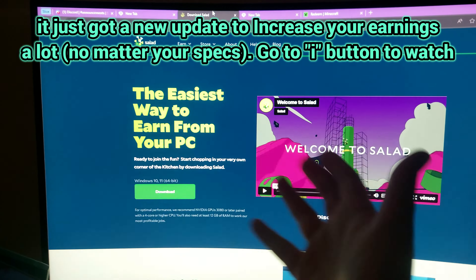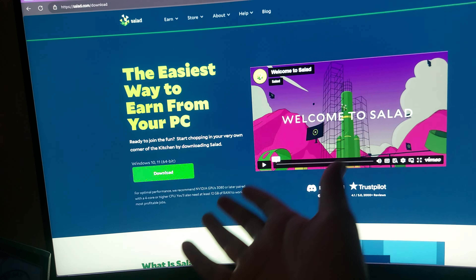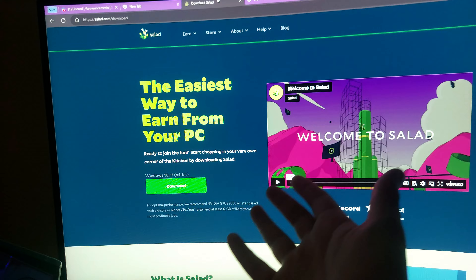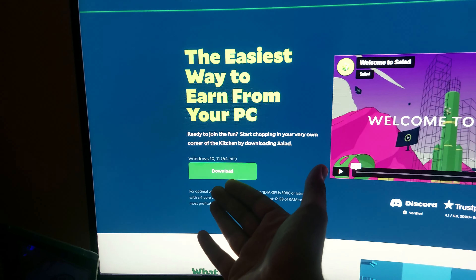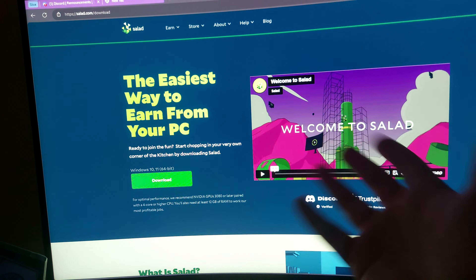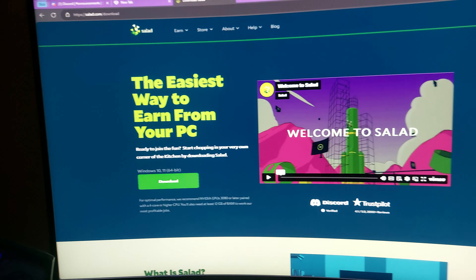If you're going to skip the video after hearing Salad's name, let me tell you Salad has been updated. Salad is basically a computer sharing network. Say you have a CPU, graphics card, and internet. Companies like Netflix need to test something — for example, if you live in India, they need to see how Indian users see their website. You can install the Salad application, enable your bandwidth sharing, and companies like Netflix take bandwidth from Salad users to check how their app is performing from that country — for data and analytics only.